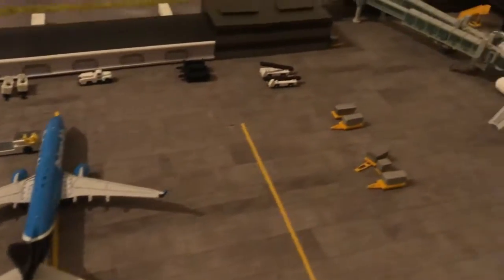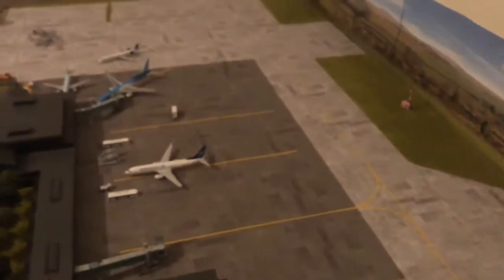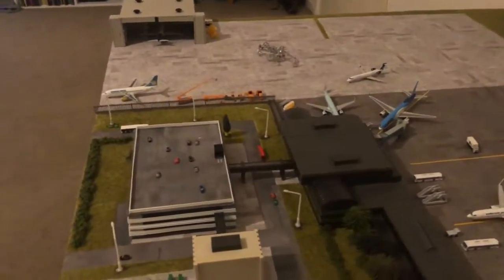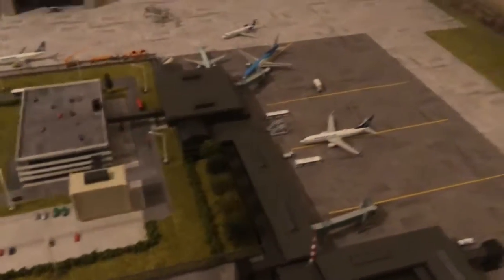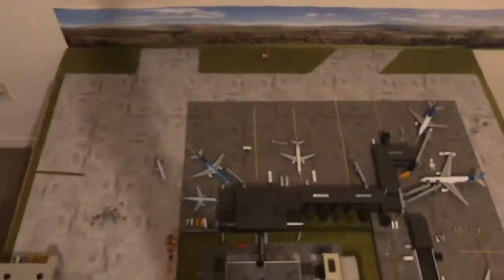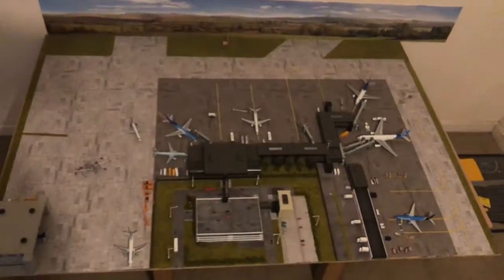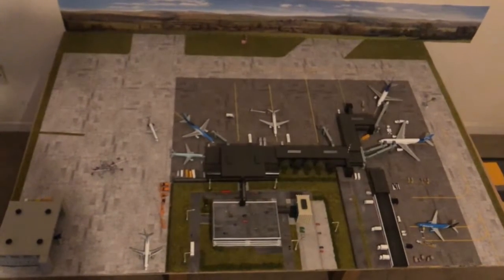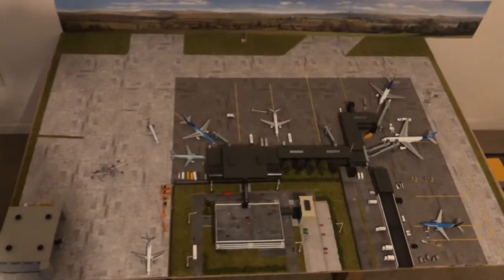The ground markings — all the vinyl still needs to be laid down, and I've got more GSE coming as well, which will again bring things to life. I can finally use this layout to show off my models, review them, and give you tips and tricks on how you can achieve this look with your model airport too. Tune back in for more updates on this airport. Don't forget to like and subscribe, and don't forget to comment.